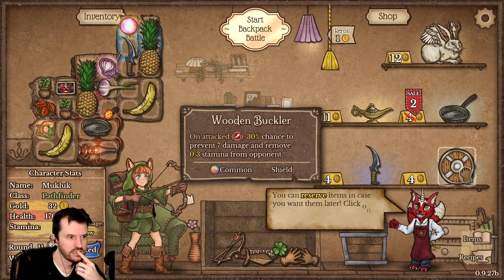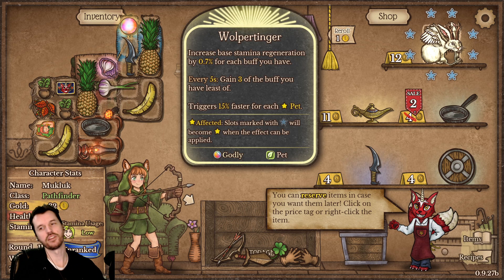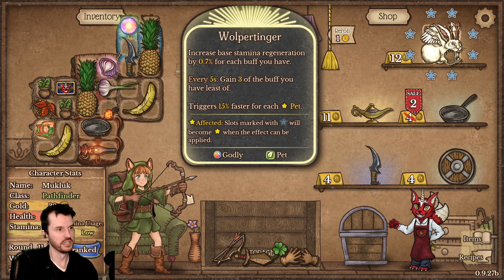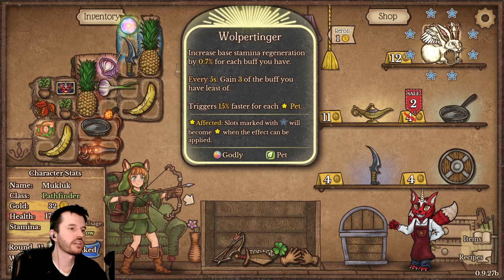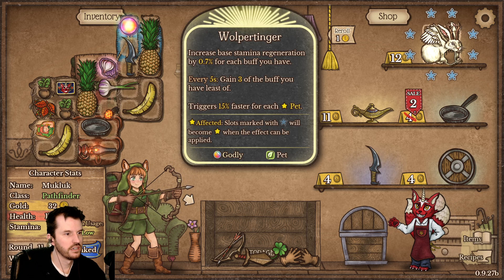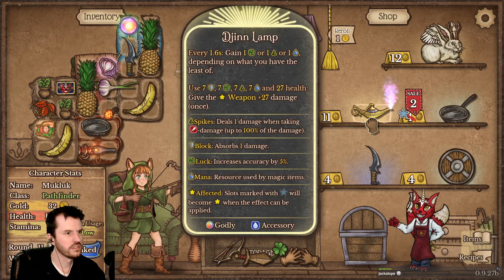Alright, what else we got? Shield — could be good. Walpertinger! I have not seen a Walpertinger since Brewfest in World of Warcraft ten years ago. Increased base stamina regen by 0.7% for every buff you have. Every five seconds gain three of the buff you have least of. Triggers 15% faster for each pet.